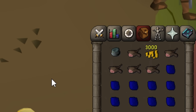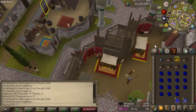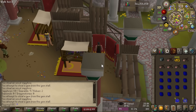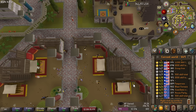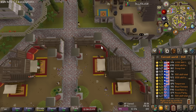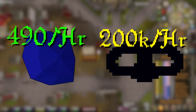Besides 75 thieving, I'd highly recommend the gem bag — there is a bank reasonably close but the gem bag is very helpful. The strategy is simple: on the southwestern corner there are two gem stalls. The idea is you're going to thieve from both of them by hopping worlds. To do this without getting discovered by a guard, you want to go on the far side of both stalls — starting on the side furthest away from the market, stealing from that one, then running all the way around the corner to the other stall and doing the same thing. Starting at level 75 thieving you can get about 200k per hour thieving experience, which is pretty competitive. Not to mention you're getting nearly 500 gems per hour — for a main account that's just north of 100k GP, but for an ironman that's 500 gems, which is pretty awesome.